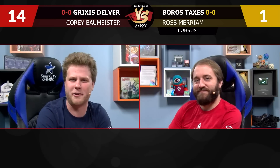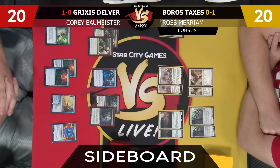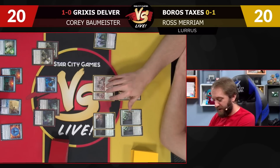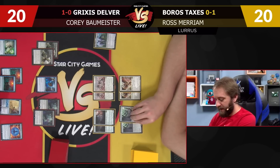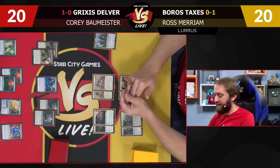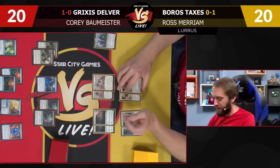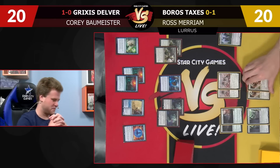We're going to take a short break and sideboard for our third and final match here on Versus Live. Welcome back — we are sideboarding in our matchup between Lurrus Boros Taxes and Grixis Delver. From my side, we want extra removal as much as possible, so Winds of Abandon come in. Remorseful Cleric for some graveyard interaction. Exorcist Invoker has essentially no targets here. Serra Avenger doesn't match up well against your removal or your creatures — it doesn't even trade with Gargoyle. How often is this card brought in to hit your own graveyard? This might be a first.